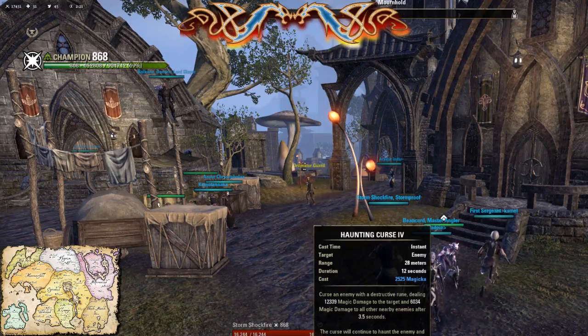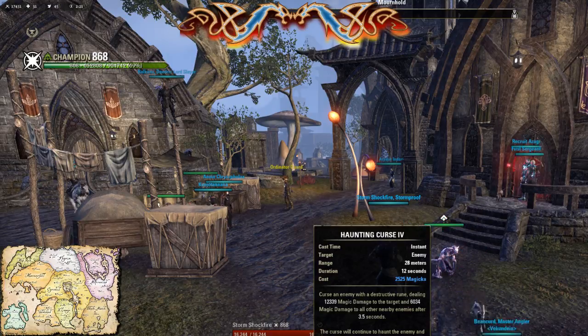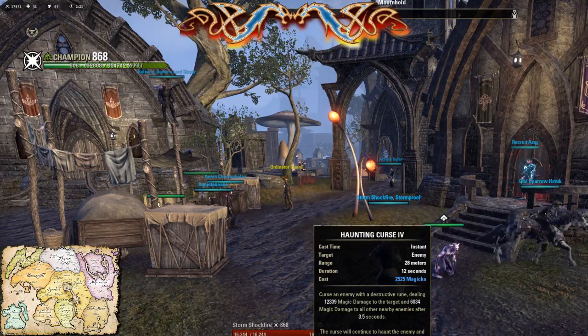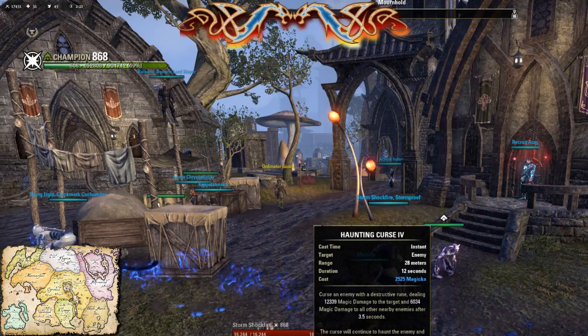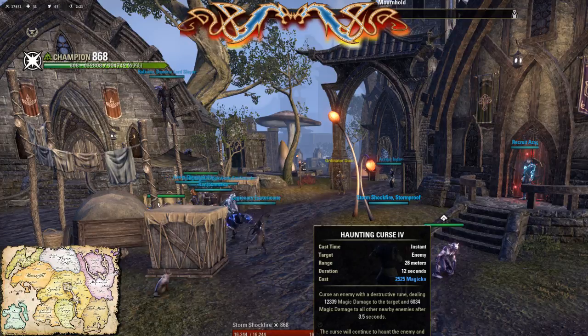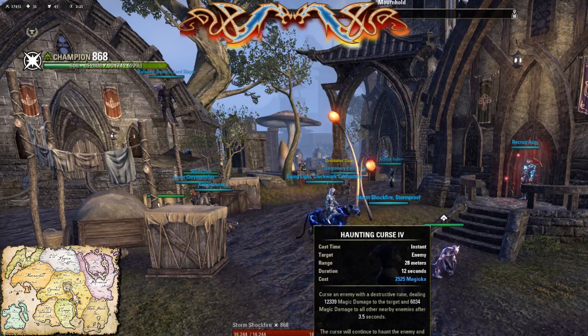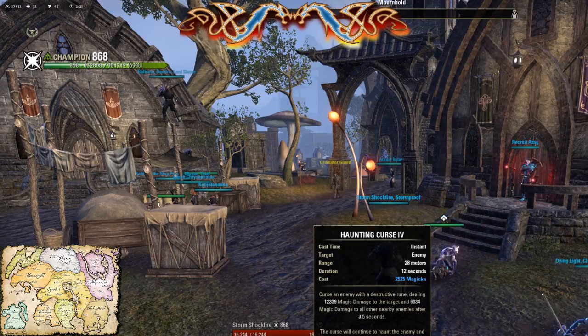Now, Curse. So there was a lot of discussion about which Curse was better. A lot of people switched over to Daedric Prey. That increases the damage for the pet, and it has a shorter duration — a six second duration. I use Haunting Curse. I like Haunting Curse too. Yeah, I do. And actually, you can work it into your rotation. It's not difficult.